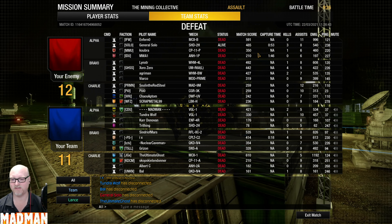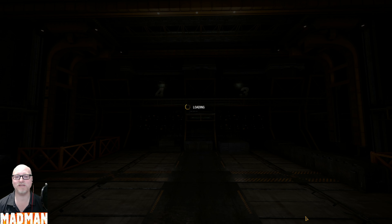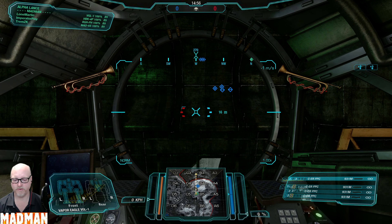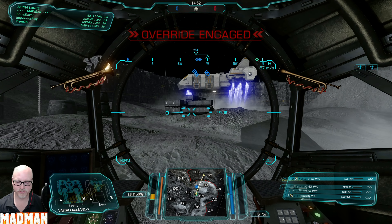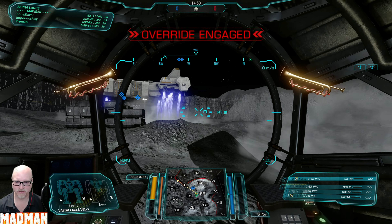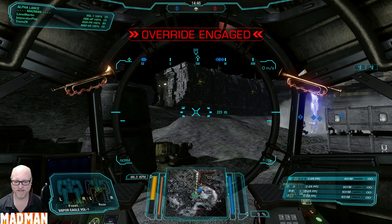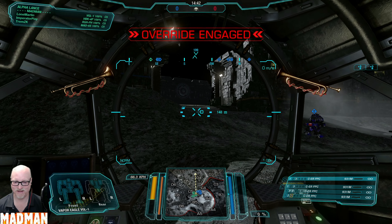And like sixth or seventh in the whole match. In any case, I hope you enjoyed this first video of the Vapor Eagle Quad Heavy Sniper, ERPPC, and I'll see you on the battlefield for number two. Alright, here we go — round two. HPG Manifold, this ought to be interesting. Is this a much shorter range for sniping capabilities? I could climb the mountain and go on the roof, but sitting still and sniping from one position is just not fun.